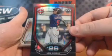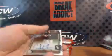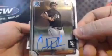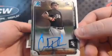Here's a Nick Gordon, number 26, Bowman Top 100 — zoom in there, there it is. And I see ink back there — White Sox — Carlos Rodon. That will go to Chris. Nice Rodon auto.